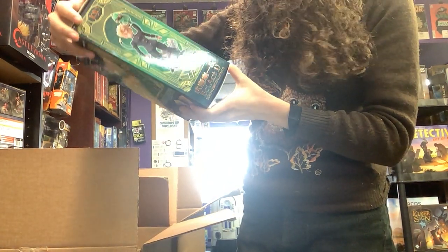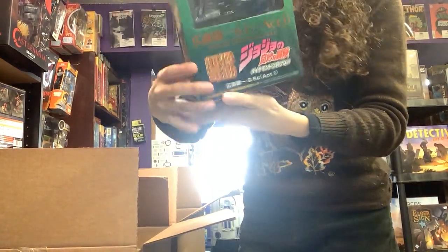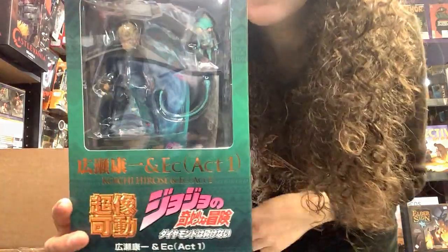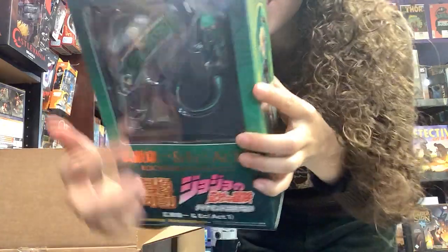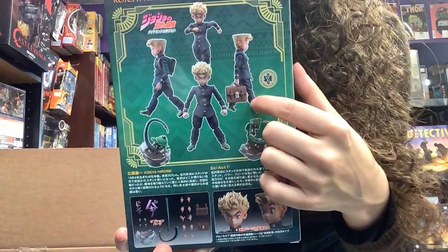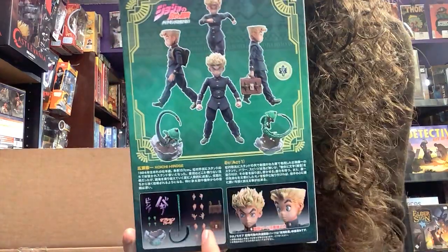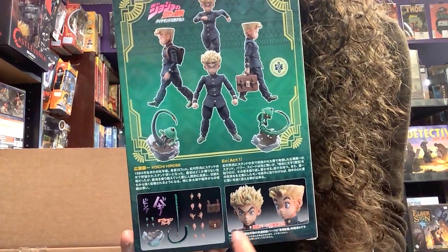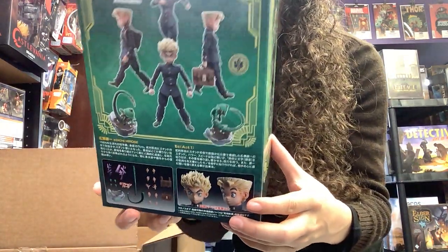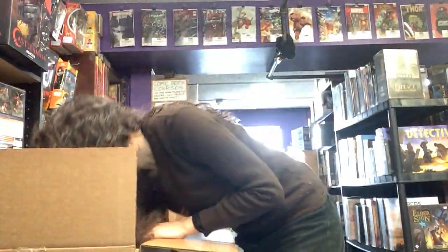It is a super action statue of Kochi Hiroshi and EC. So I guess this is Kochi and this is EC. He does these different poses — he's got his little knapsack, and that's his friend EC. Comes with different facial expressions and all these different parts. Very cool.